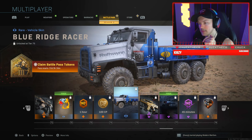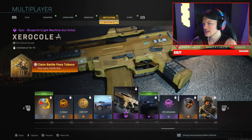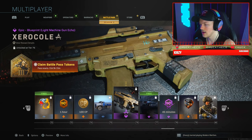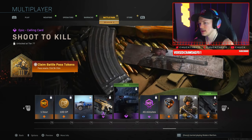Now the Blue Ridge Racer skin for Big Bertha — if you've gotten a kill running someone over with Big Bertha in Warzone, that's mandatory content. Then we have the Zero Coal variant for the Holger — the Holger being a DLC weapon from a previous season.